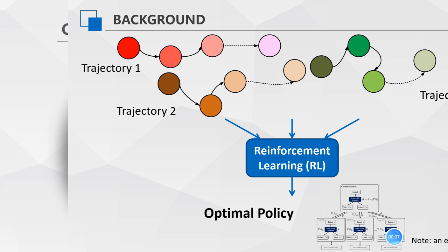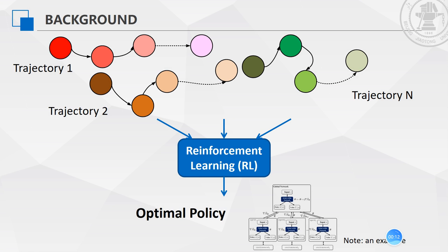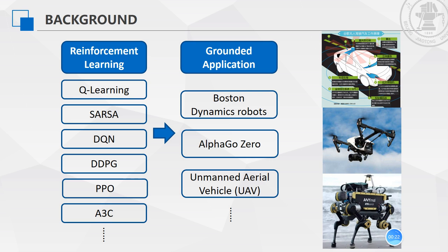Firstly, we will introduce the background of this paper. Through the agent's actions traversed over training time, RL can learn the optimal policy from a lot of trajectories. Due to such unique features, RL has been regarded as a kind of autonomous learning, greatly advancing the development of AI into grounded applications, especially in autonomous systems or gaming tasks such as Boston Dynamics robots and the AlphaGo Zero system that we have investigated.